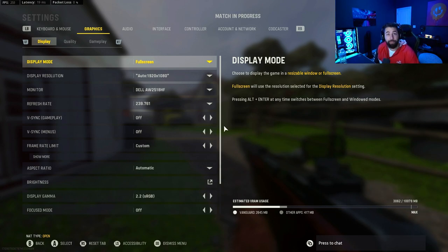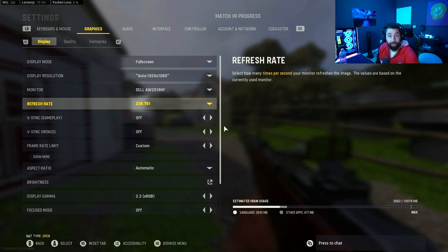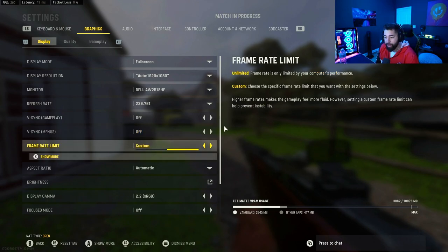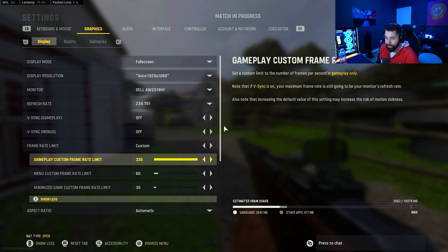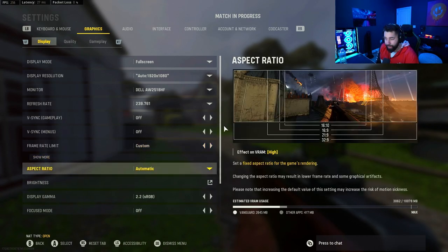In game I'm getting 300 plus frames; the lowest it'll go down to is around 260-270. Set it to fullscreen. I have a 240Hz monitor so I'm on a 240 refresh rate — tweak that to whatever you're on; if you're on 144, put it on 144. V-sync off, V-sync menus off. Frame rate limit I have on 300 in-game; put that as high as you can go or as high as your graphics card can handle. Frame rate 60 in the menu, minimize put it on 30.